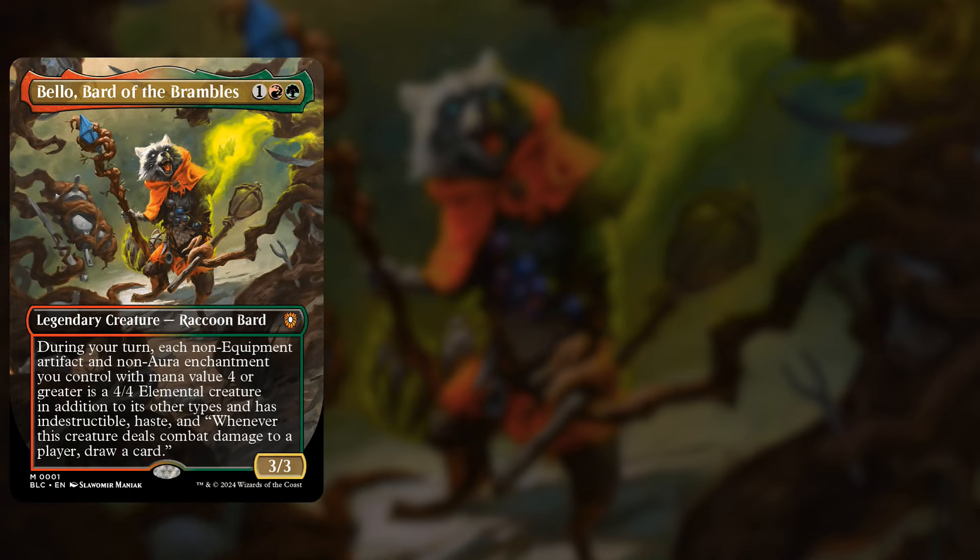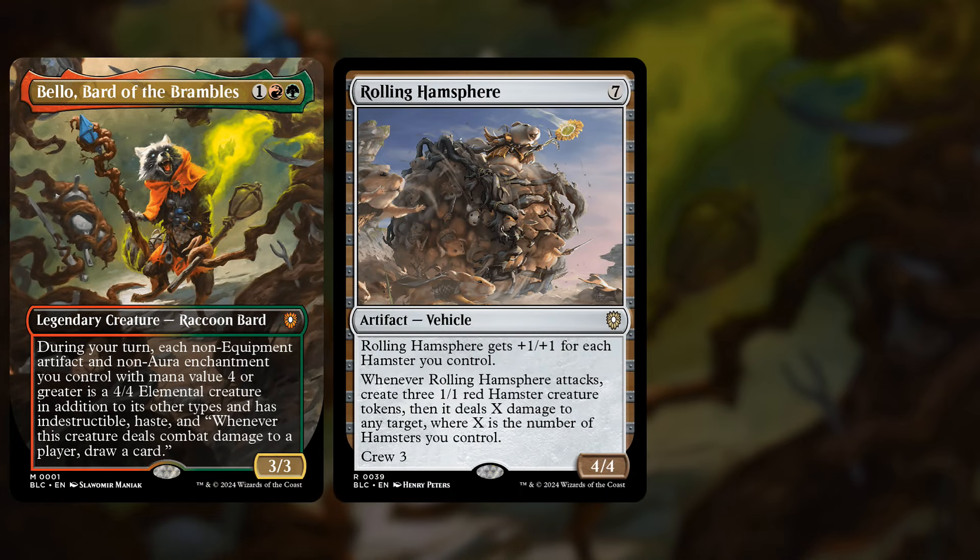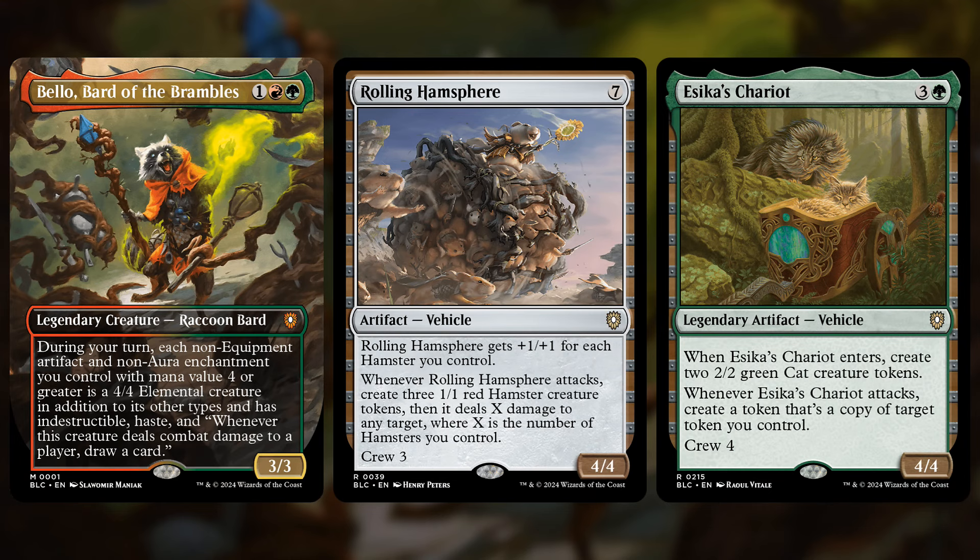Another thing we can do is animate vehicles — I think this is super fun. We've got Rolling Ham Sphere and Essigus Chariot. Both of these make tokens: the Sphere makes 3 1/1 hamsters, then deals damage to any target equal to the number of hamsters you have, and also gets +1/+1 for each hamster. The Chariot makes two cats and then duplicates a token when it attacks. The cool thing here is your commander is just going to animate these into 4/4s and you don't have to crew them — they just animate into a 4/4 for free.